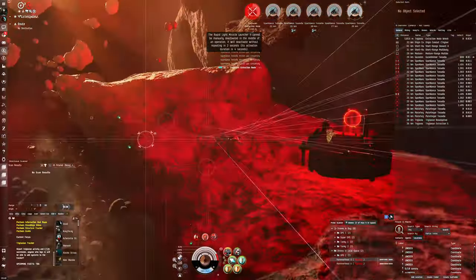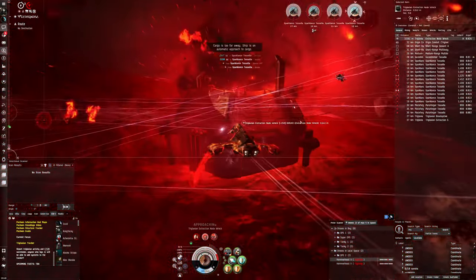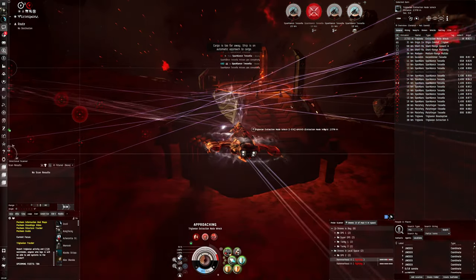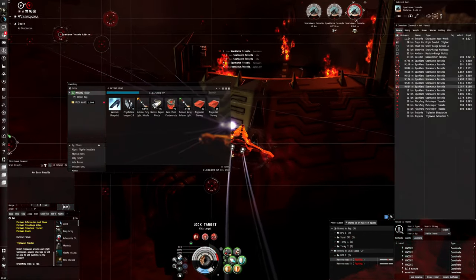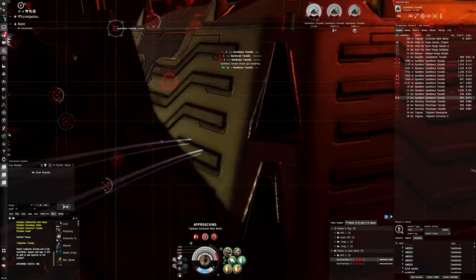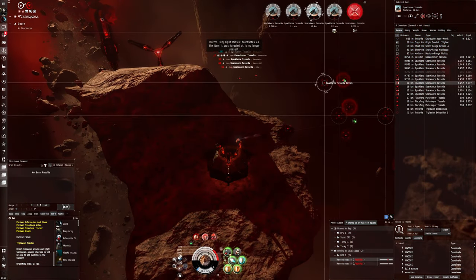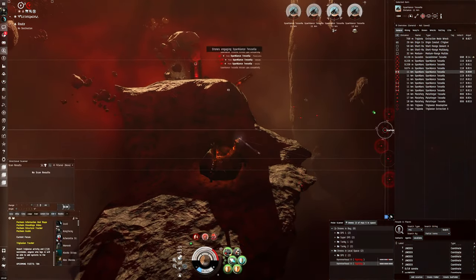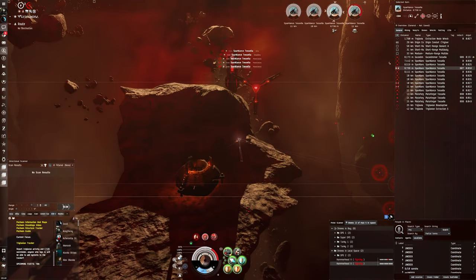There are a lot of Sparklances here — need to be a bit careful because these guys do full EM damage, so they'll hit hard. Take out all these guys. The loot is pretty bad from here — maybe we can get something good from the Abyssal cache, but so far it has been pretty lackluster.